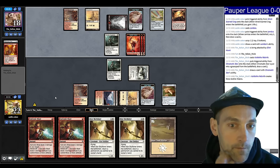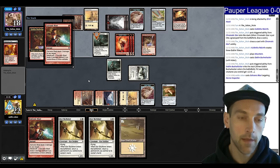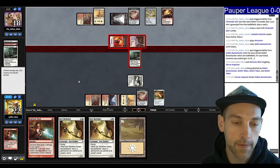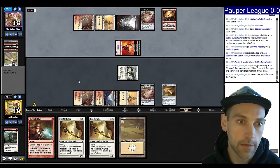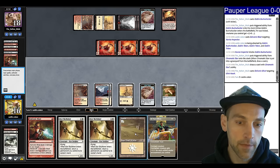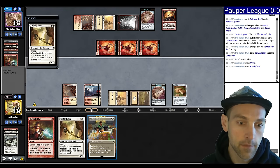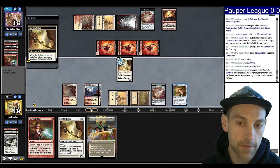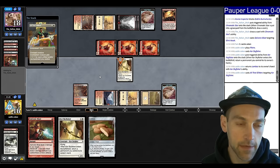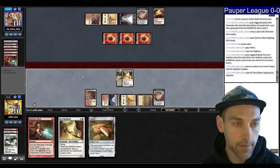So do they have a Bushwhacker? They do. We're going to kill this and block, taking 6. They cycle the Chromatic Star for red and Galvanic Blast my Hawk. We have a Skyfisher and a Glitters — let's play Skyfisher, put the Glitters on the Skyfisher, pick up the Lembus. They can't deal with this. They're not going to have any way of managing this power on the table.